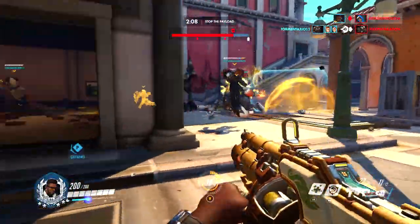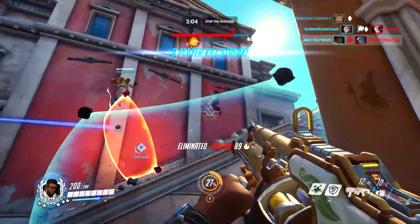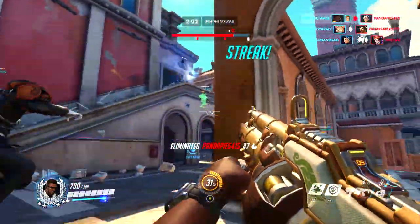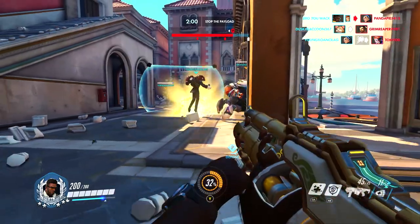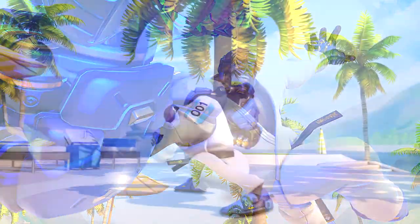Coming in next at the number 4 spot is a skin that you knew was going to come to this hero eventually, it was just a matter of when and what event. But for the summer games event, this definitely makes sense, because not only is it all about games, but also competition. So ladies and gentlemen, at the number 4 spot, it's Doomfist's Karate skin.